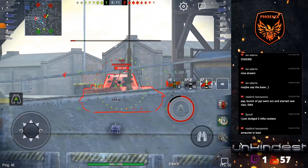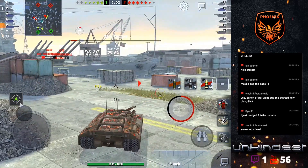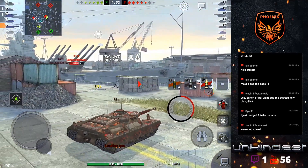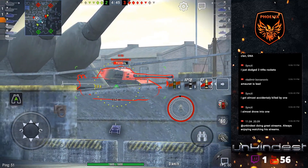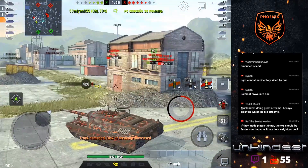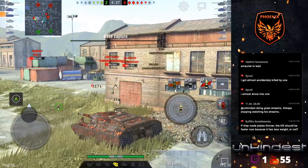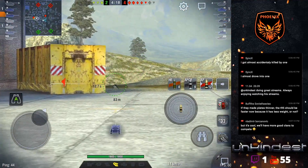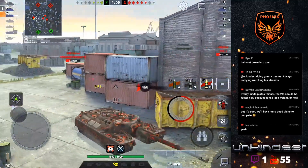I need to shoot E75. Why do I shoot the corpse? Why do I shoot the corpse? Now I cannot go there. This is really frustrating because T95 has really bad accuracy, it always misses. Okay, I need to help here — well, there is no one left to help.